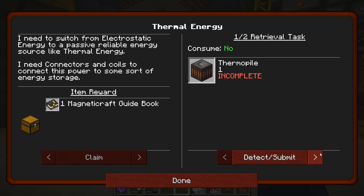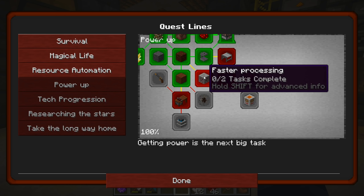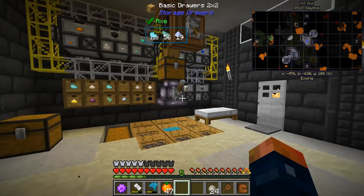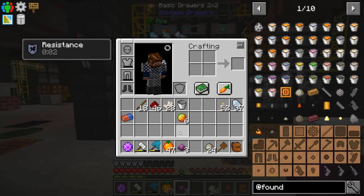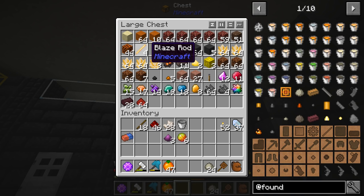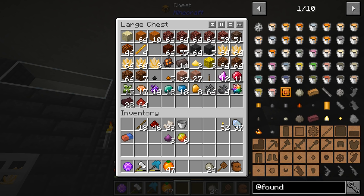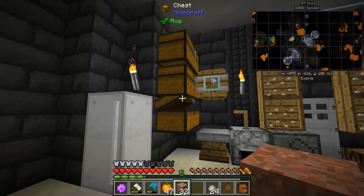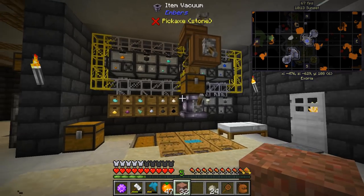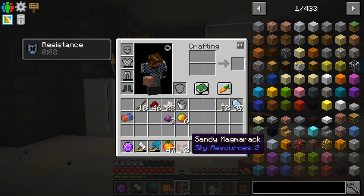It opened up Powered Smelting and Thermal Energy sections — exactly what it wants us to make. I do see the Power MK2 right here — this is where the Kinetic Dynamo comes into play. But let's worry about faster processing first. I need the magma cream I got from the core, some pulverized obsidian, and we'll need soul sand. It mentions we can get soul sand via ember processing or the freezer method — I like the freezer method a lot better. I have no idea where my soul sand went, but I'm pretty sure this stuff gets turned into soul sand.